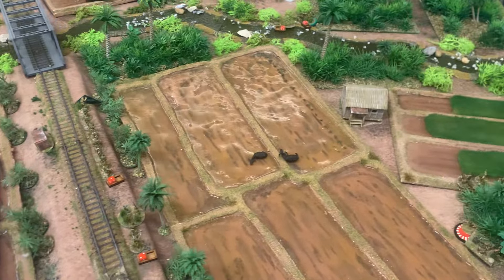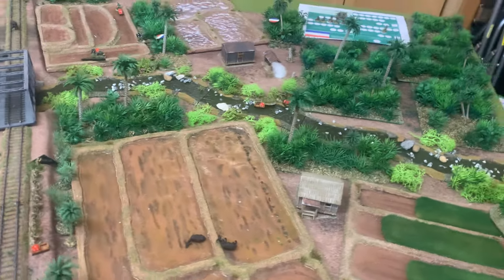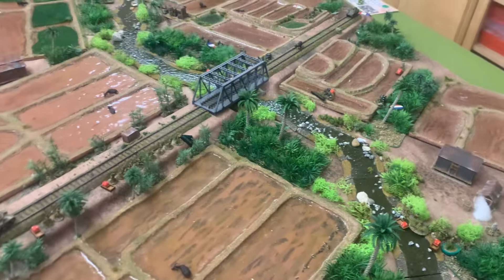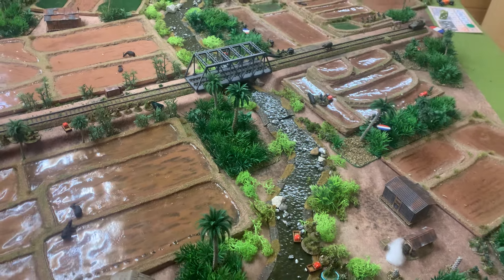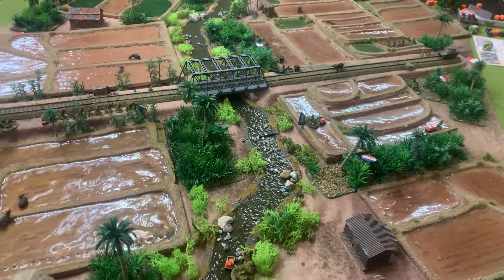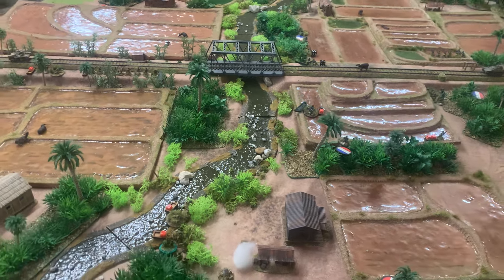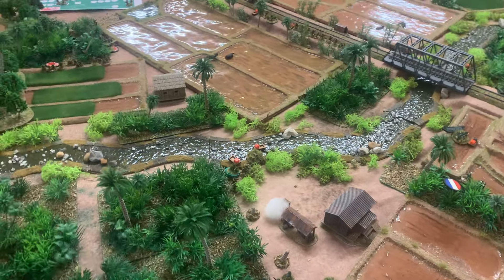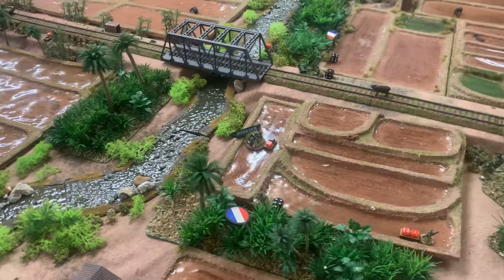I was playing the Japanese in a 1941-42 force with a small amount of armour support, taking on the Dutch in Java — hence the railway line, as there's not many railway lines anywhere else in the Dutch East Indies. And it was a very straightforward game. The idea here is not to swamp myself with all the issues and problems you have fighting in the jungle. That's deliberate because in the supplement there are multiple layers of things that the Japanese can do, dependent on the terrain and their leadership and the part of the war.